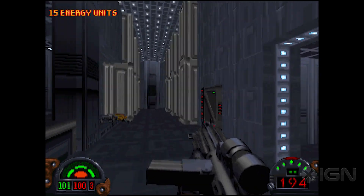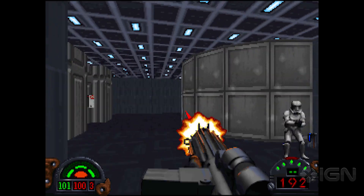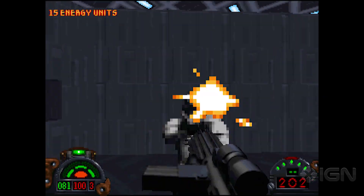Kyle's going up here. We're going to use that keycard, open this door, head upstairs, kill some more guys, hit another switch, open up a wall, find the secret facility where the Death Star plans are located.